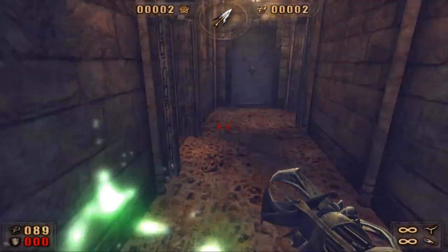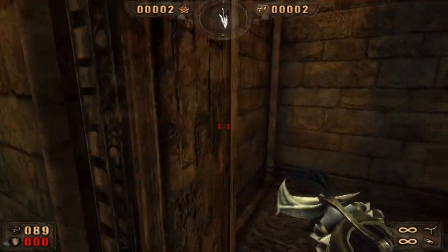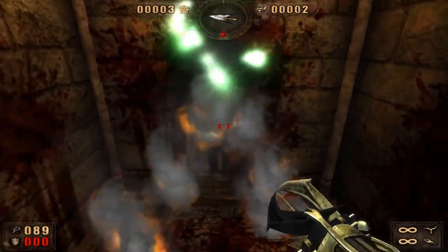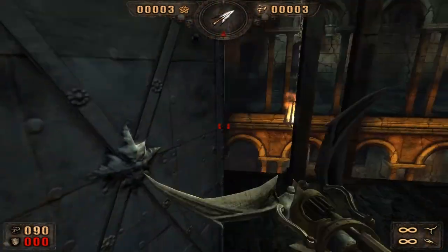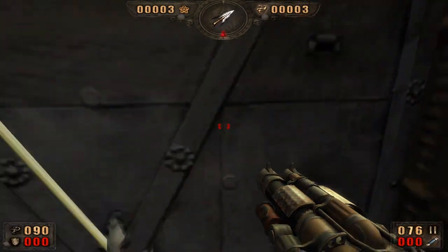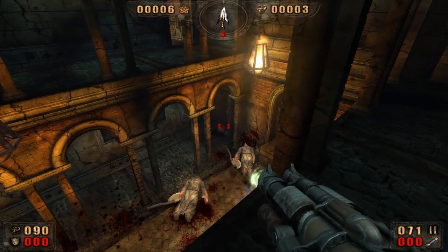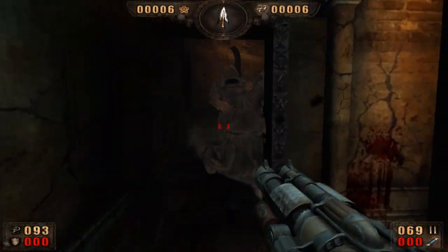Oh, I just noticed — I got some numbers at the top of the screen. The one on the right is souls. Oh god, I cut him in half — that is nasty. Switch to the shotgun. We got some guys down there — shoot him, shoot him, shoot him. Go down and get the souls too. No falling damage — awesome!